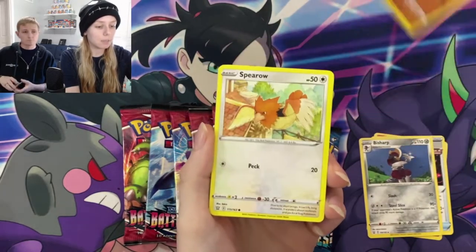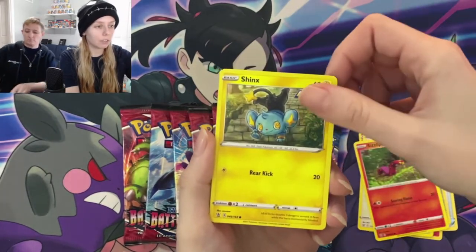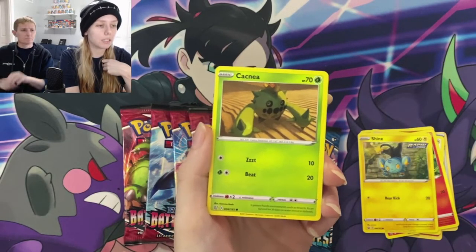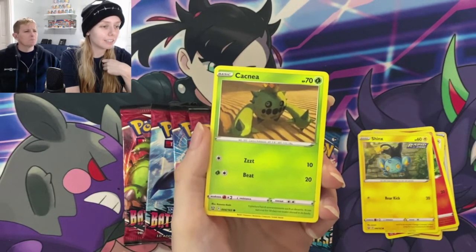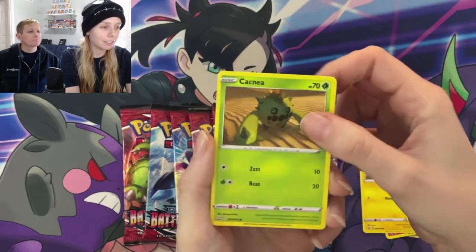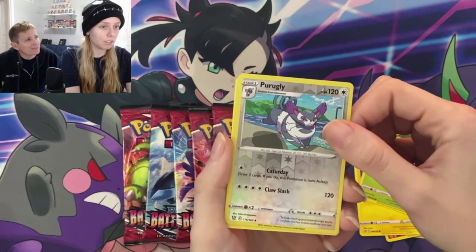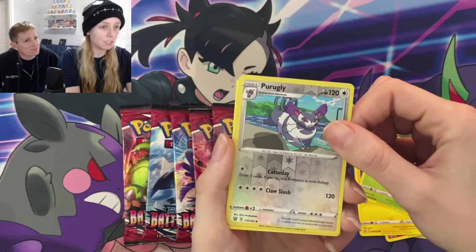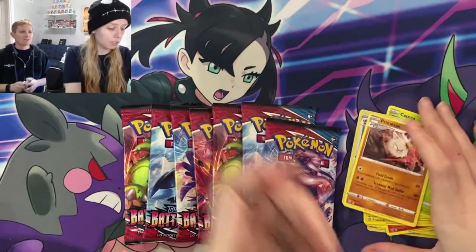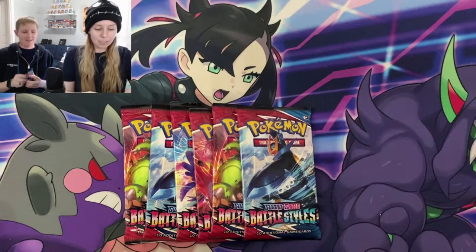Onix — it looks like a sleepy Onix. Spearow. Sizzlipede — we've had Sizzlipede and Cinnascorch in literally every set. I'm sick of it. Cacnea — his first move is Zzzzt for ten damage. Is that the sound that his little spines make flying through the air? Zzzzt. They make a zzzzt sound. And a Single Strike Primeape.